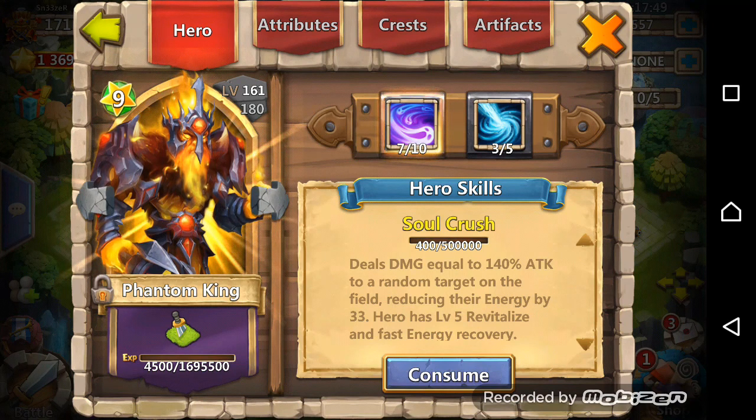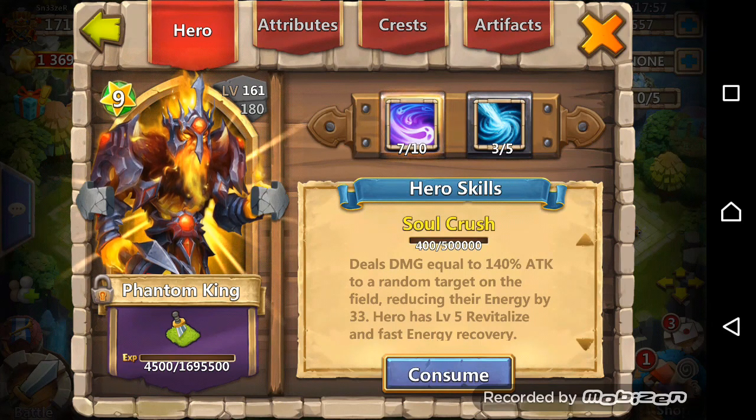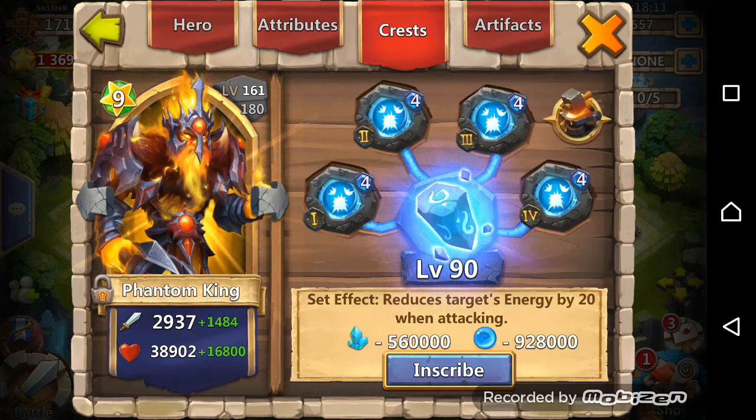And then there is the new hero Phantom King, he's 7 of 10, 3 of 5 Heaven's Wrath. I would like a new talent but I don't have the gems to roll for it now. I think I'm going to upgrade his skill to 8 of 10 if I have enough Shards.